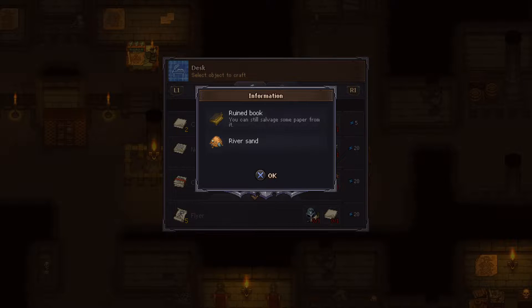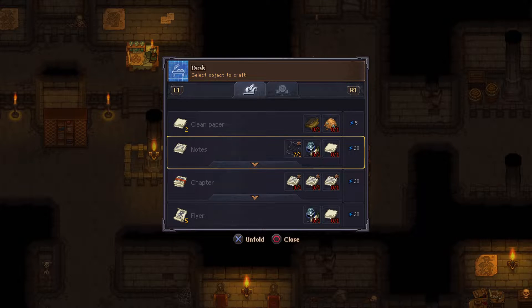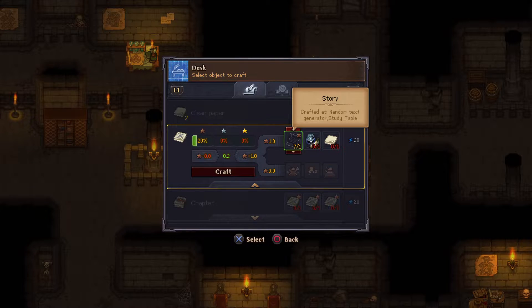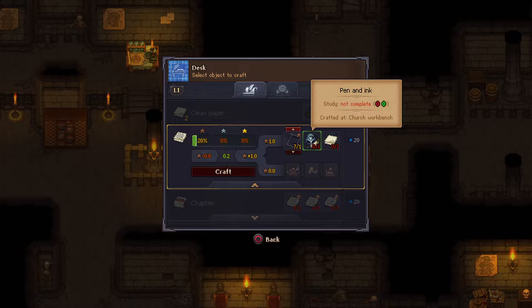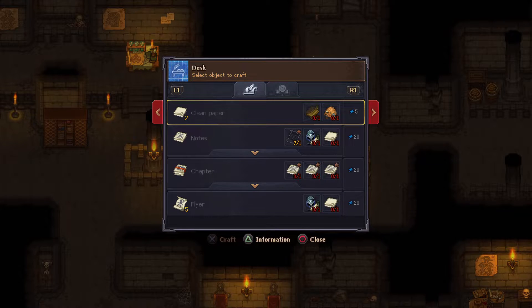Ruined book and river sand — I don't have river sand but I have a ruined book. And you can make notes — I'm confused, what does this do? So pen and ink, crafted at church workbench.